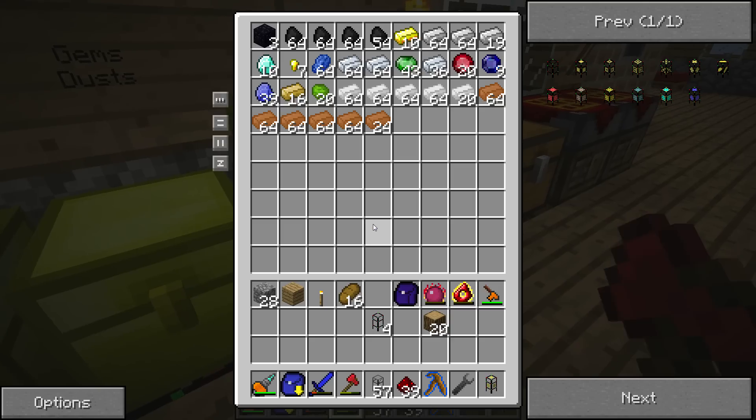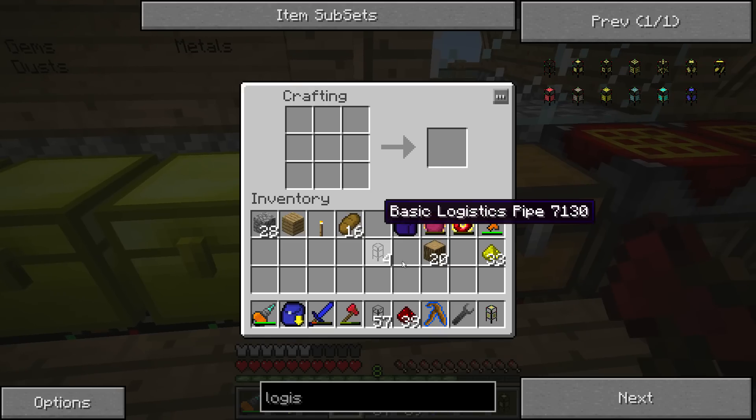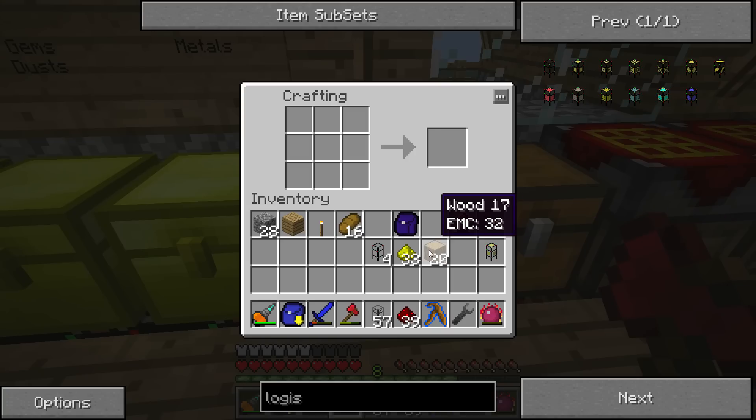I need two glowstone — well, that's not a problem, I have a ton here. So 33 of them. Let's go down there and get that. And actually, we should probably make... we need three logs to make one of these benches. So it's probably not gonna work out, but we can test it out.